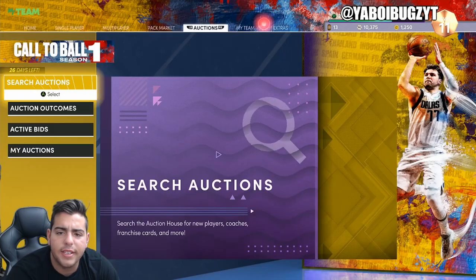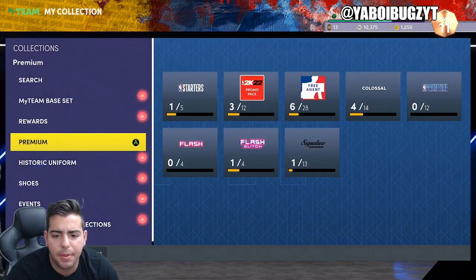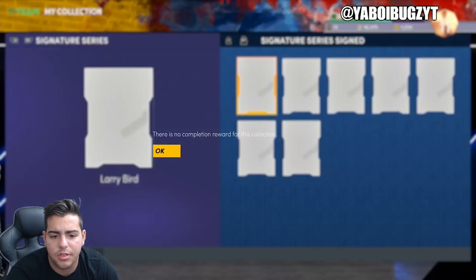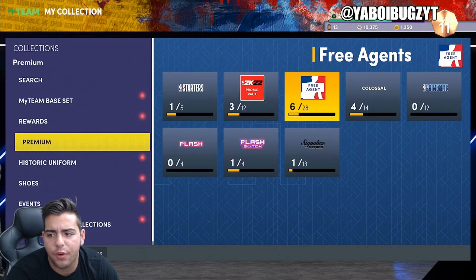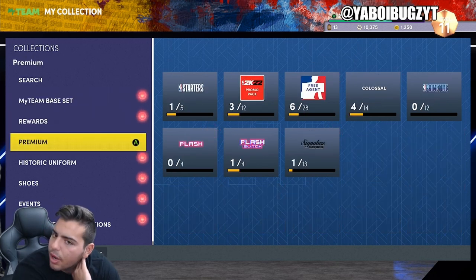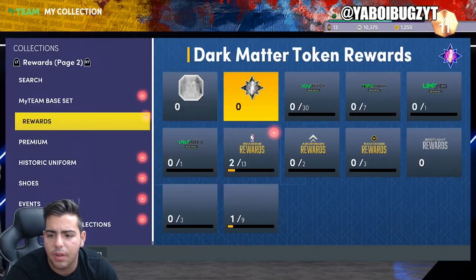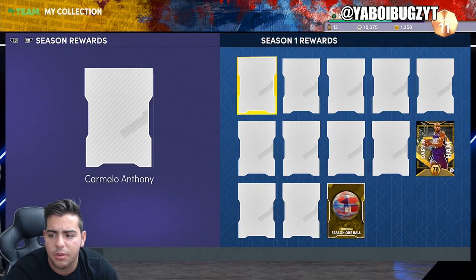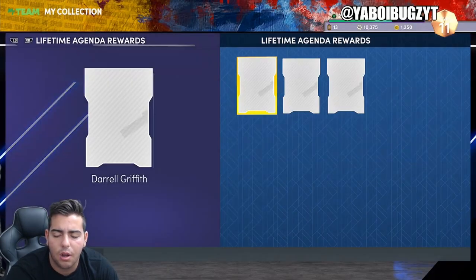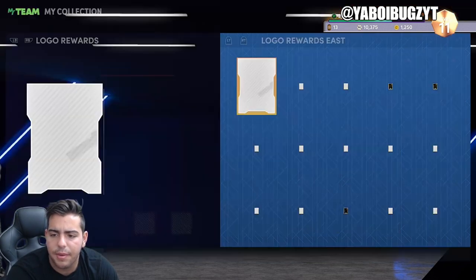You can get diamond Bird for a pretty good price — I think that's a really good price. Diamond Wade for a really good price too. I want to see where the Bird card is. Let me know where the Bird card is in the comments — I can't figure it out.